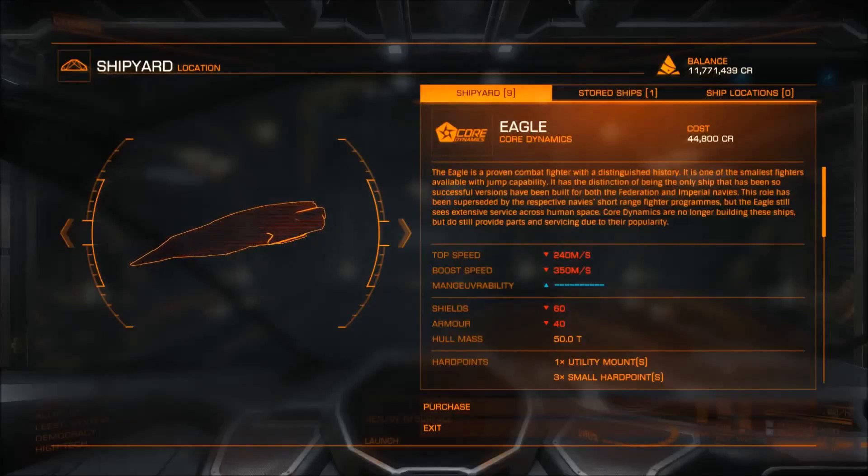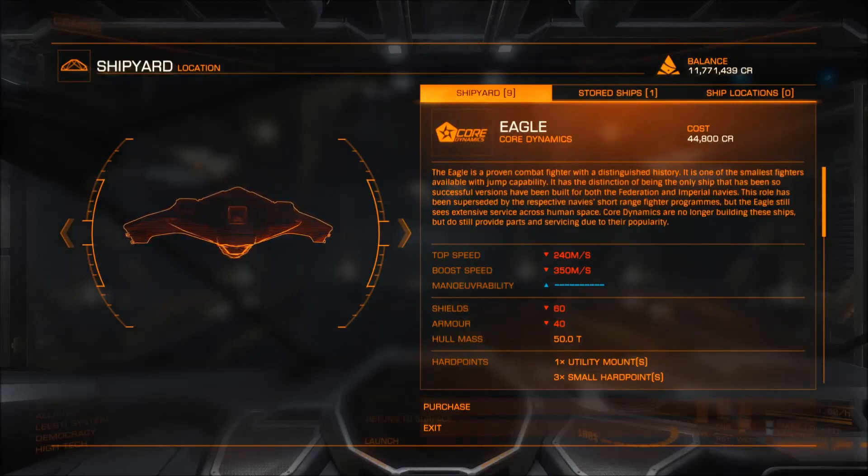Hello Commanders, welcome back to Elite Dangerous. Today we are going to take a look at the Eagle. The Eagle is the first dedicated fighter you can buy. It has some really nice speed and it's quite maneuverable, and that makes it perfect for hunting down wanted criminals. If you want to pursue the profession of bounty hunter, then this is the first ship you should be looking at.